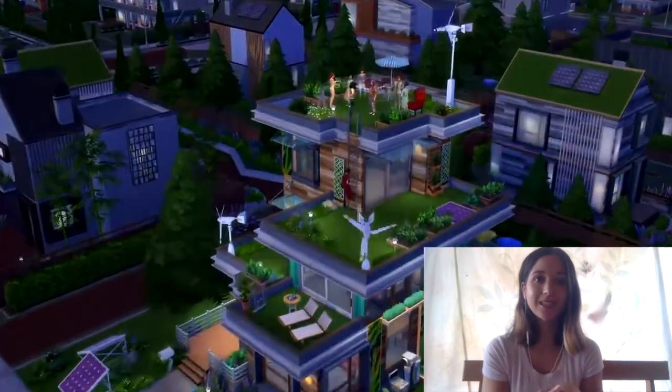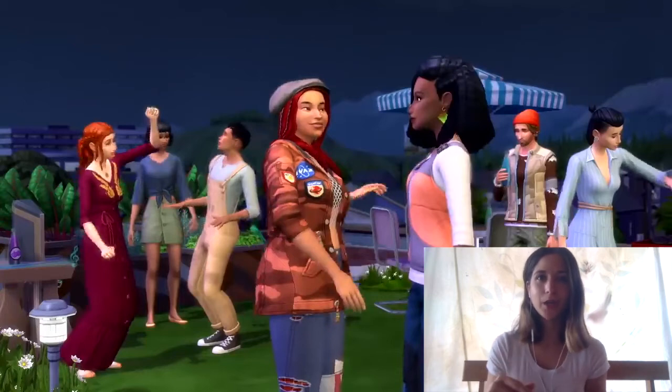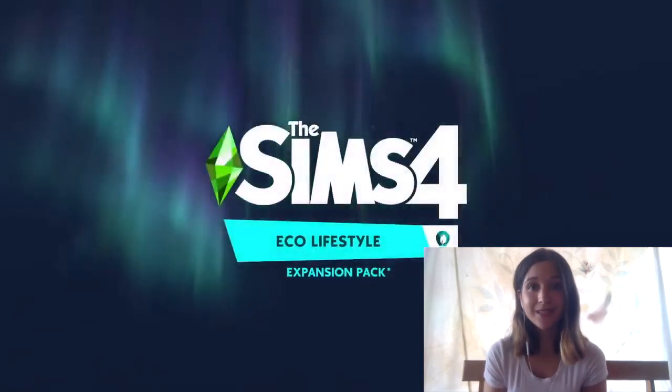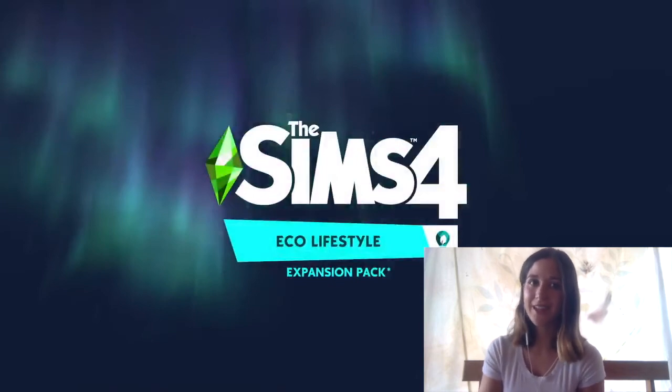We get this sort of party scene on the roof where you can see a lot of different create-a-sim items. I really like the red dress on the left-hand side, but everything else feels subjective — some of it I could use, some I wouldn't. Let me know if there are any create-a-sim items in this video you're super excited about or feel like you couldn't live without. It's actually one of my dreams in life to see the northern lights in person, so that I actually think is very cool and I will live vicariously through my sims on that one.